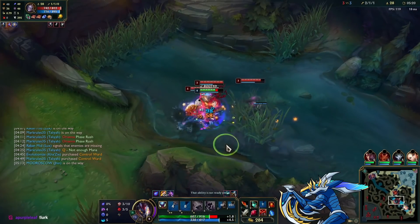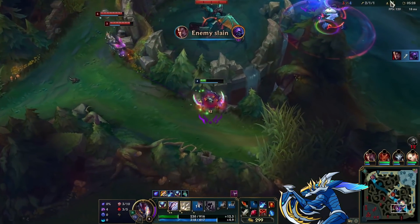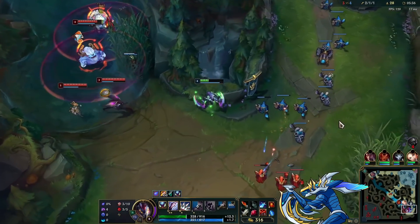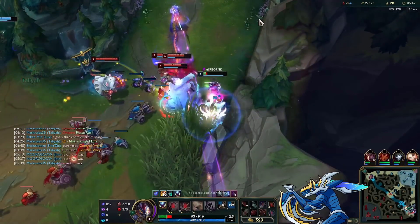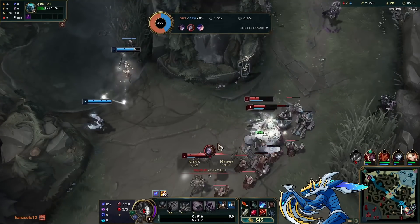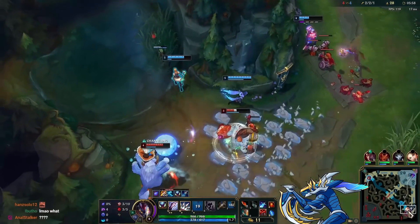I just take the crab anyway and jump out, but there's people over the wall too. I'm running for my life — like four people chasing me. I should have run straight up but I run down like a donkey and seal my fate. I should have started running up regardless of whether Kai'Sa was in range.